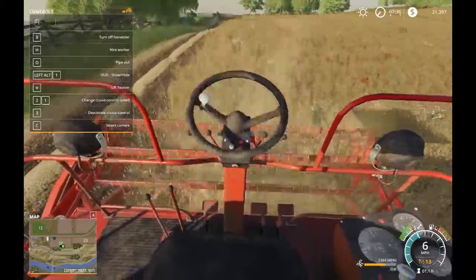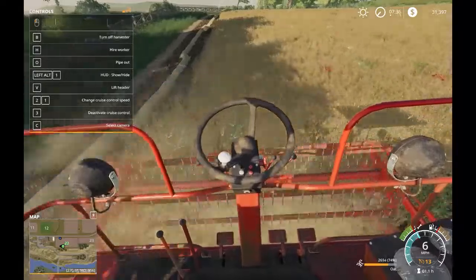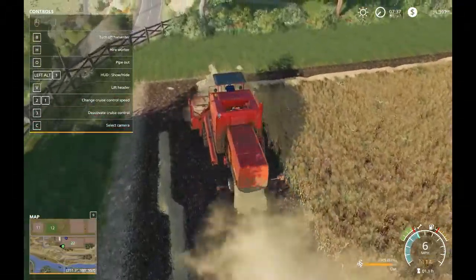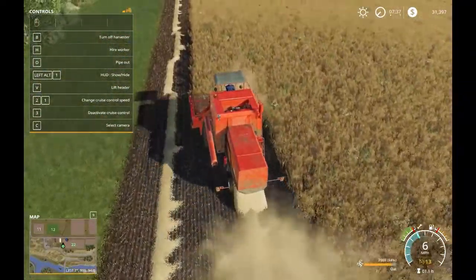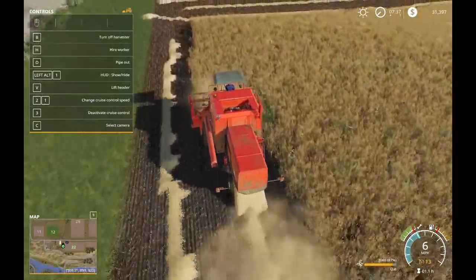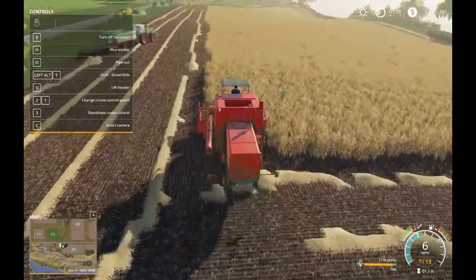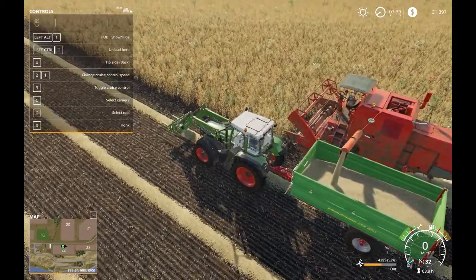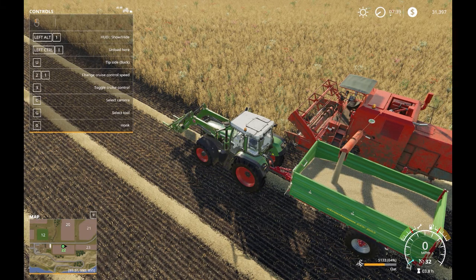I think the next crop we plant is probably just going to be soybeans — that seems to be about the best for what we're doing right now. Then once we get fields 11 and 12, at least one of them is going to be corn. As we saw before, fields 11 and 12 were on the same property for $157,000. So we'll get there eventually, but weed control is definitely high on the list of priorities here.